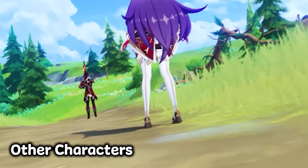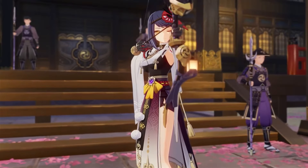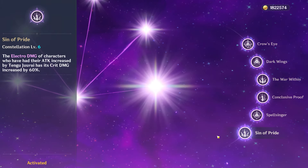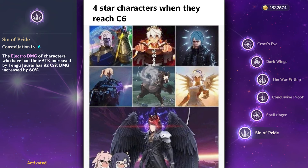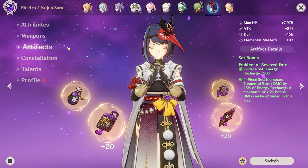Now let's turn to the rest of the team, who you actually don't need to invest a lot into, especially when it comes to stats and artifacts. The trickiest one would be Kujo Sara, who dishes out an electro damage boost at C6, which is a huge difference to Raiden's damage as well. Without C6, it's not like she's useless or anything, but you probably won't be hitting as high without it. For Sara's build, you can really run any build you like, such as Emblem of Severed Fate, which is a fairly standard build.